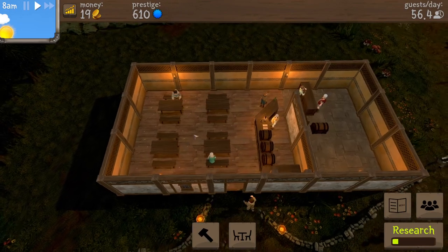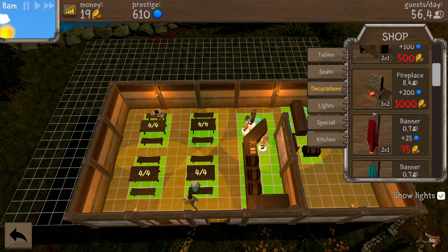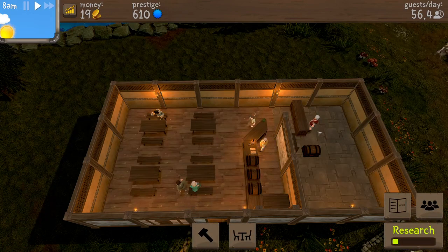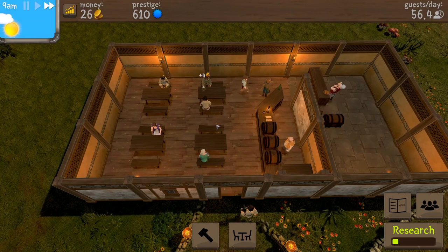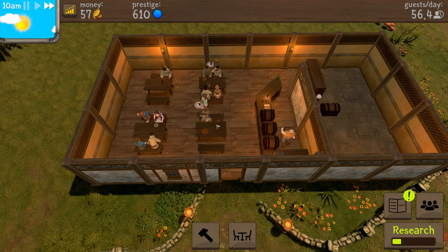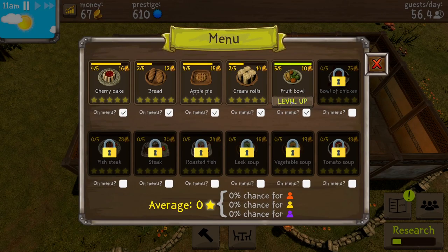Let's look at decorations real quick — armor, bookshelf, fireplaces, banners, kitchen stuff. We can't research any of that yet but nice to see. Let's crank it up — money is a bit low but I think we'll be okay. I thought the lemonade might attract more customers. What else is on the menu now? Fruit bowl — oh, it leveled up! Now it's a one-star fruit bowl, so we can charge more — he just gets better at it.